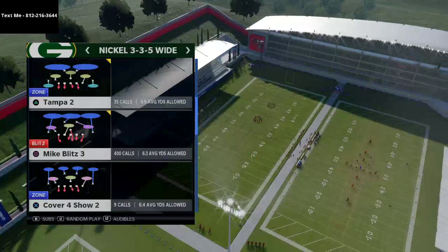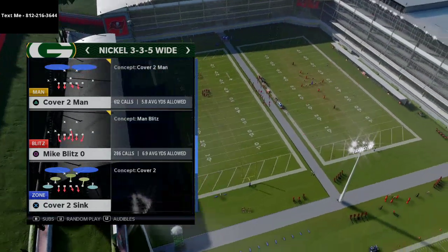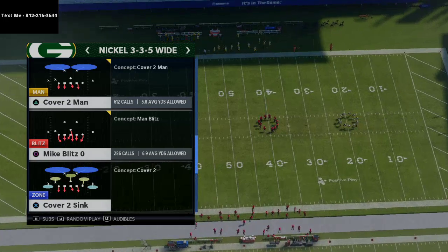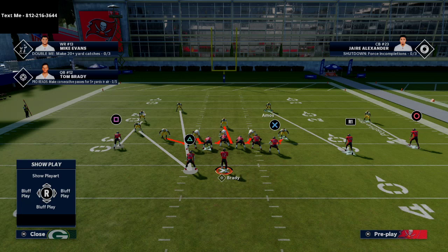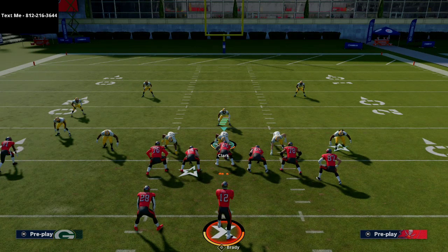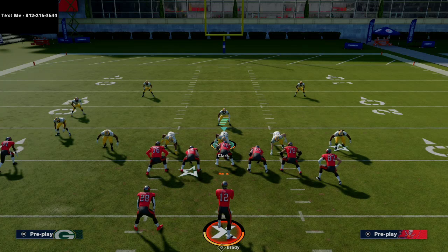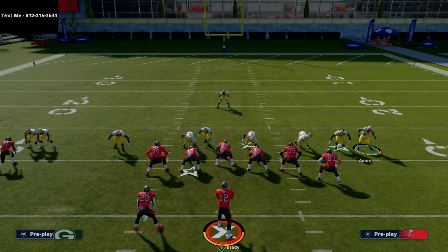So with Nickel 3-3-5 wide, this front can be very effective based on how people are playing right now — it's good against the run and good against the pass. For Mike Blitz zero, all you're going to do is globally blitz your linebackers, then shift or spread your defensive line. I'm going to shift them to the weak side, then show blitz, and what you'll see is it brings the safety into the box. Then you just run this safety off.